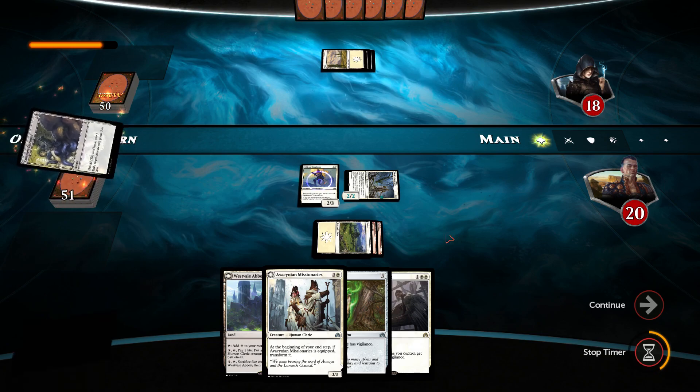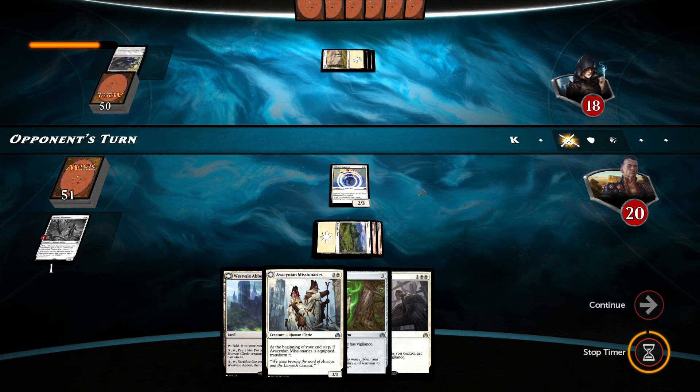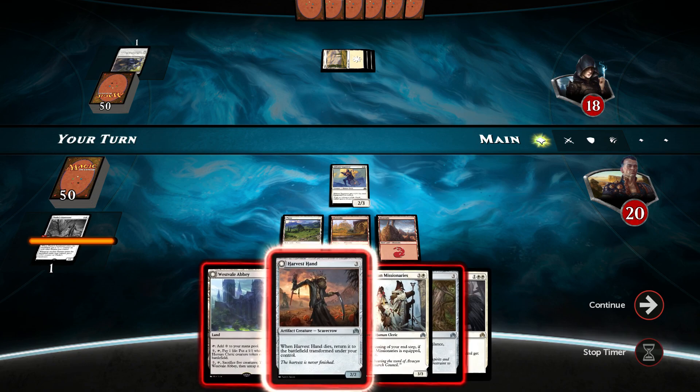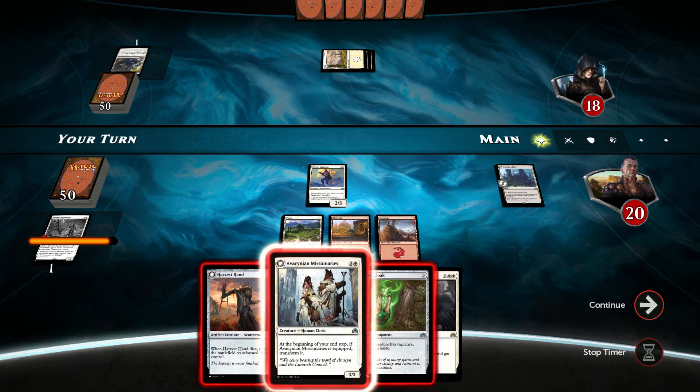Complete disregard. That was expected. What does this say? Power 3 or less. Harvest Hand, eh? No. We gotta play Westvale Abbey with Avacynian Missionaries.